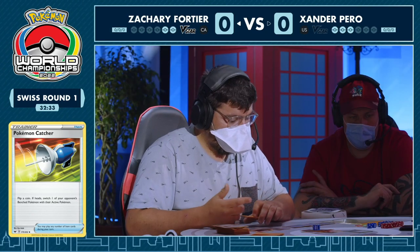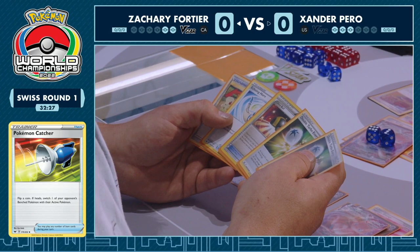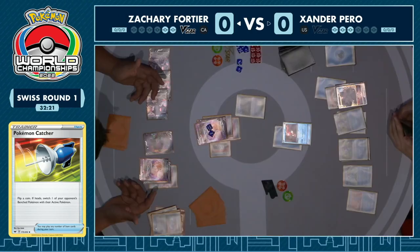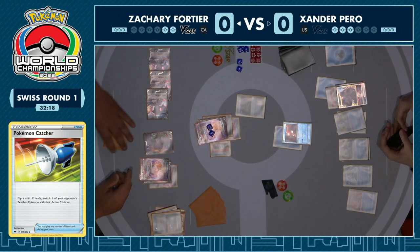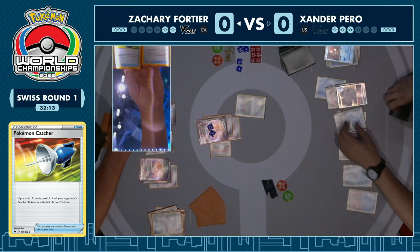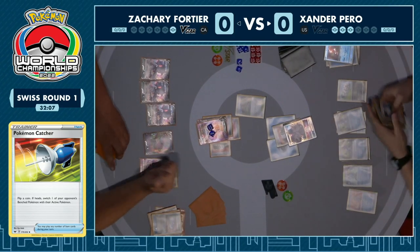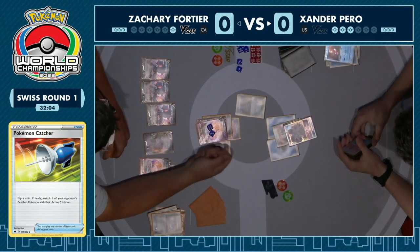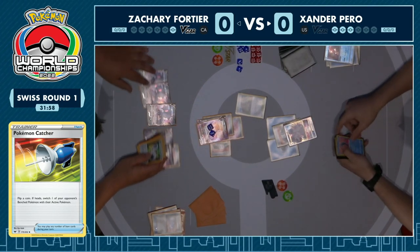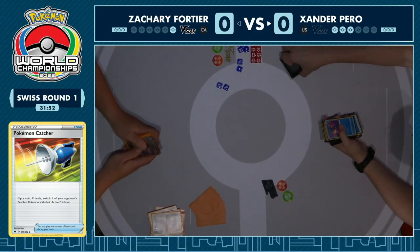He's on the Palkia — just doing 170 to the Greninja doesn't help at all. You've spent so many damage modifiers on the earlier two-prize Pokemon so his map is just awkward now. It helps you a little bit because you are healing off the damage, but you're not getting any closer to actually winning the game — not taking those prizes. And just like that, Xander takes game one. The Training Court was in play so the energy was never going to be an issue, and Zachary just missed too many flips — he wasn't going to win game one.